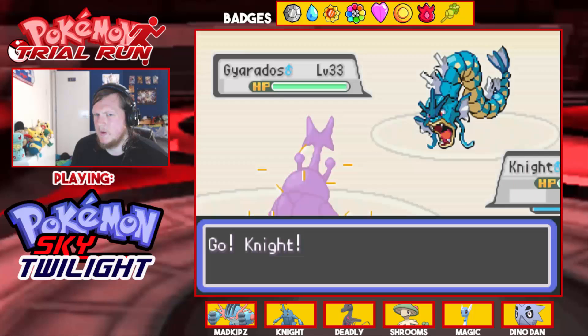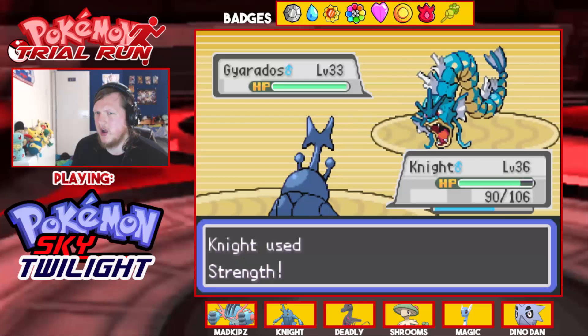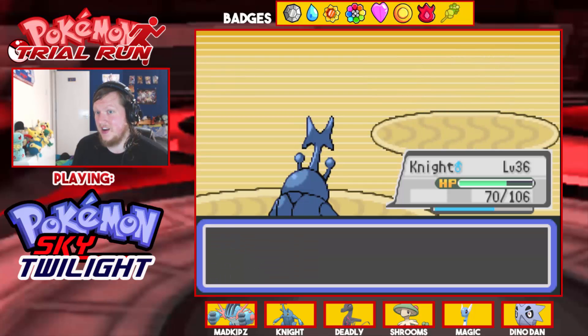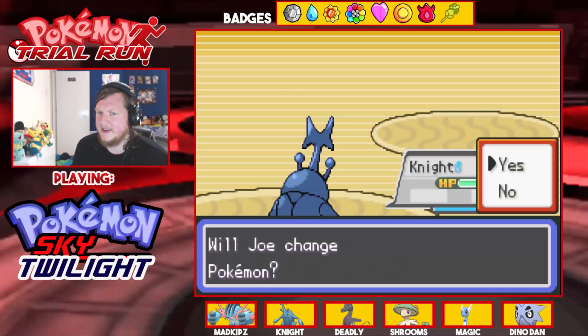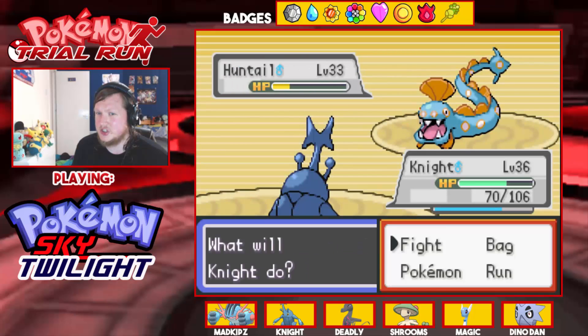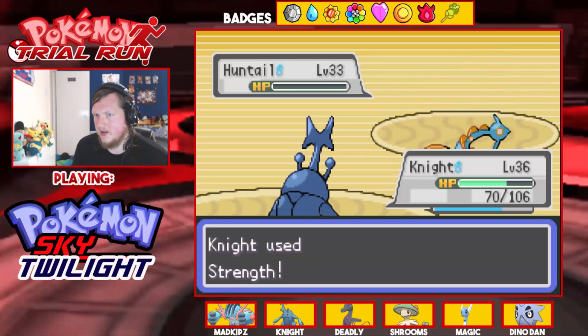Knight, can you deal with this? Give me Strength. Ice Fang does nothing to me. That kills — nice! And another Strength to finish off the Huntail and that should be the end of this battle.